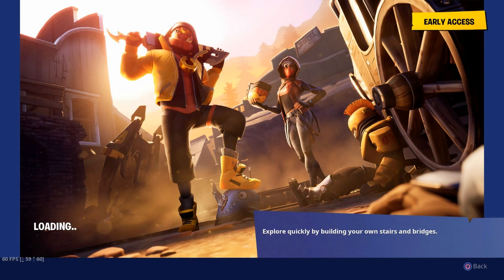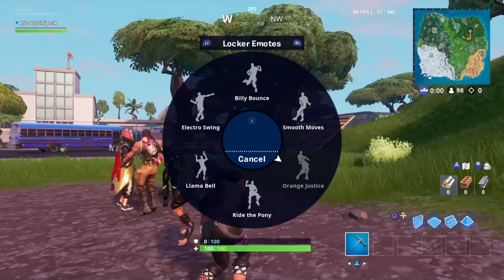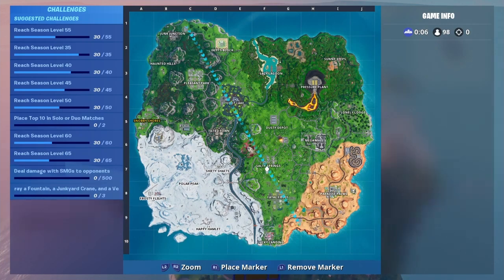Now, just like last week, I'm not sure if the star will appear right away or if you have to complete all of the challenges for the week first. But if you look in the top left of this loading screen, you'll see a fork and a knife carved into the side of the building. And that pretty much will lead you to the location that's down by Fatal Fields, right on this map here.